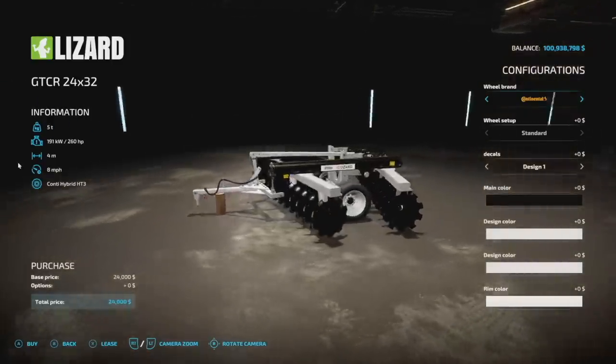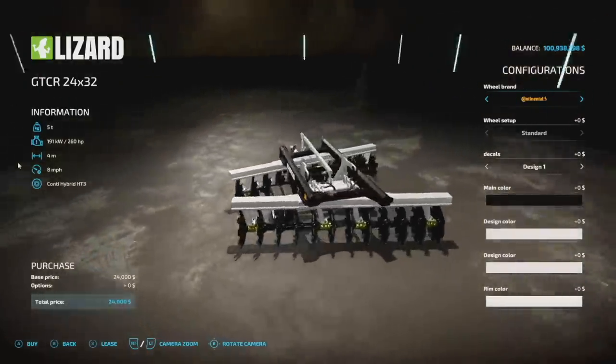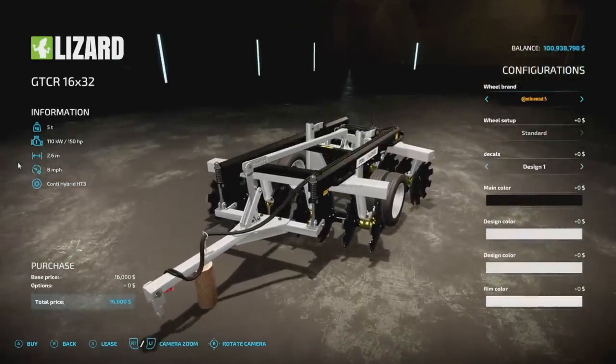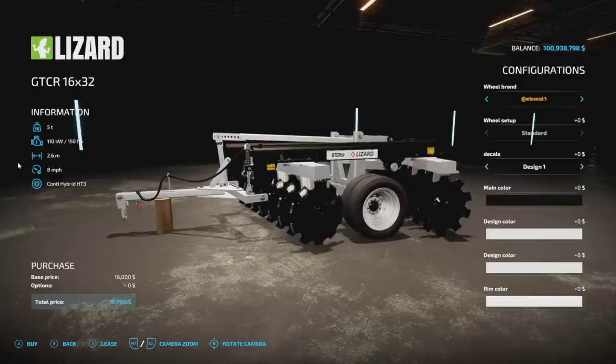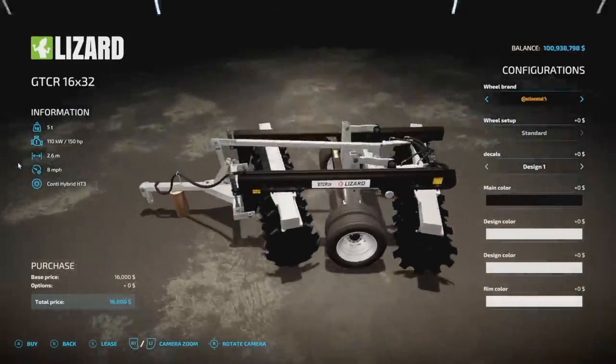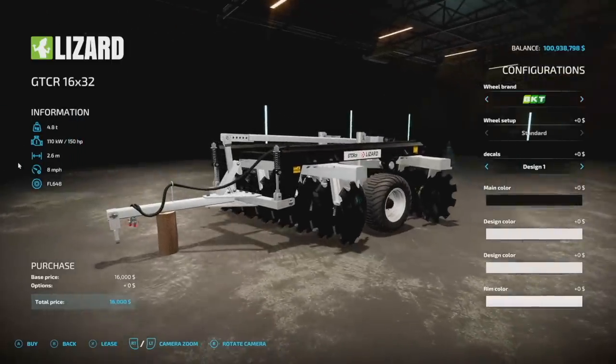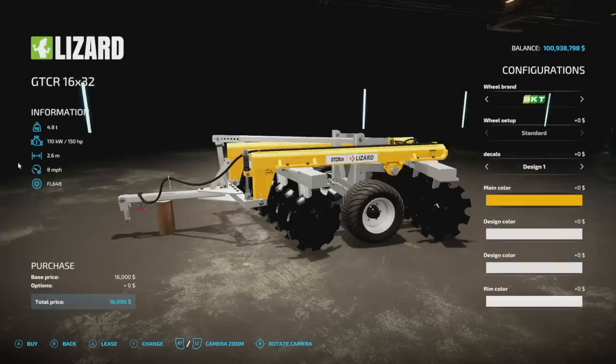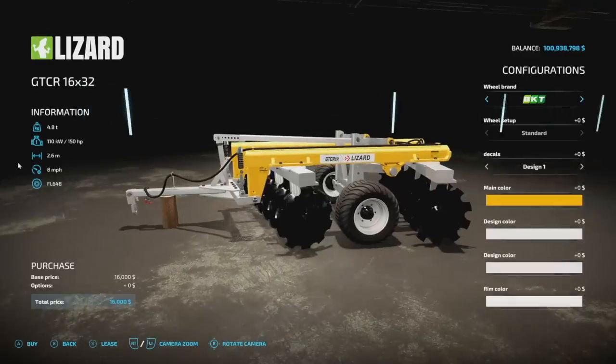With the Lizard GTCR pack you've got different wheel setups, which is very cool to see. Continental are actually semi-truck wheels, so that's kind of funny, but these things are pretty large as well. We got different decals, designs, main color with quite a few different options, design color, and rim colors.